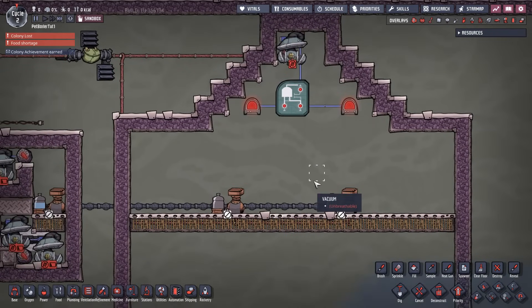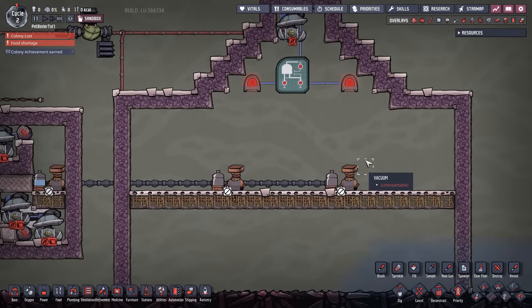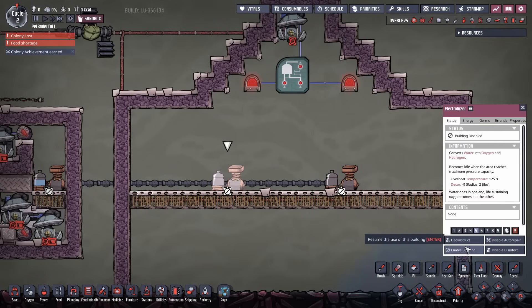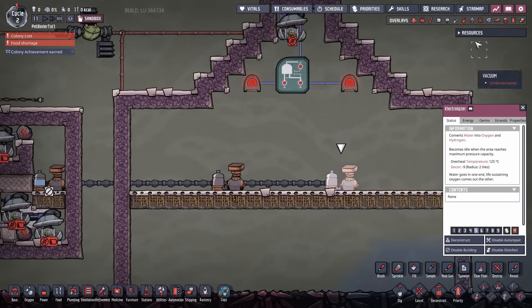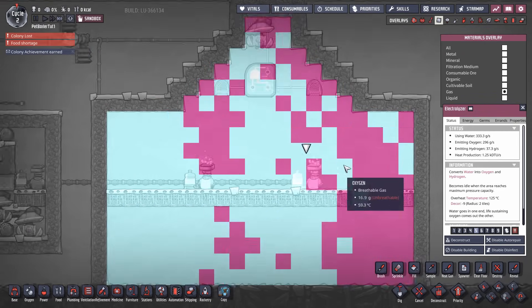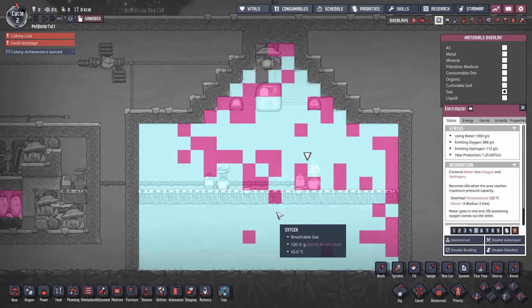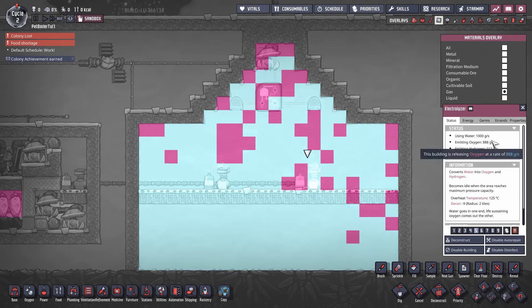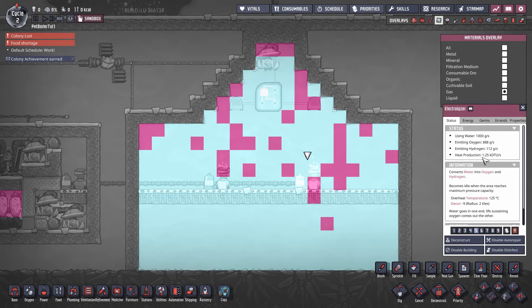The simplest and most basic setup is to just dump water into the electrolyzers and they spit out oxygen and hydrogen into the surrounding environment. We'll enable these buildings and bring up the gas overlay — you'll notice a big explosion of gases as the pressure starts to continually rise.